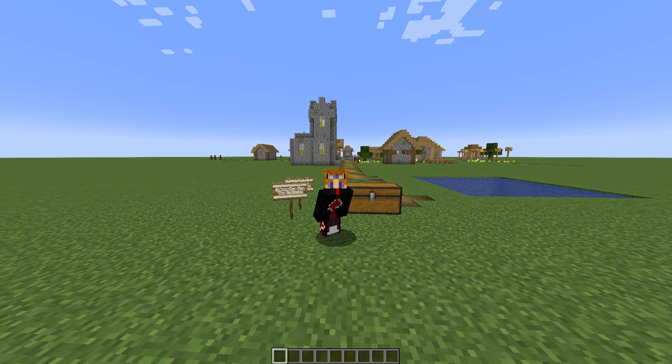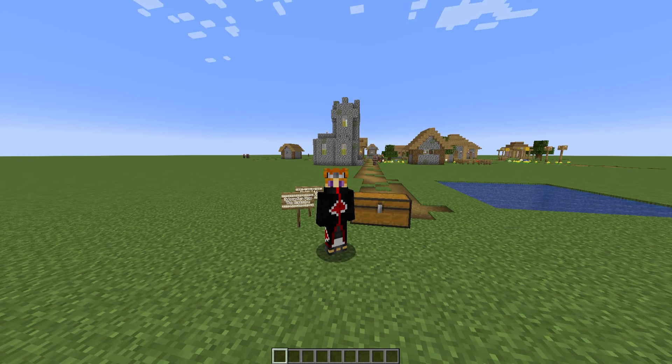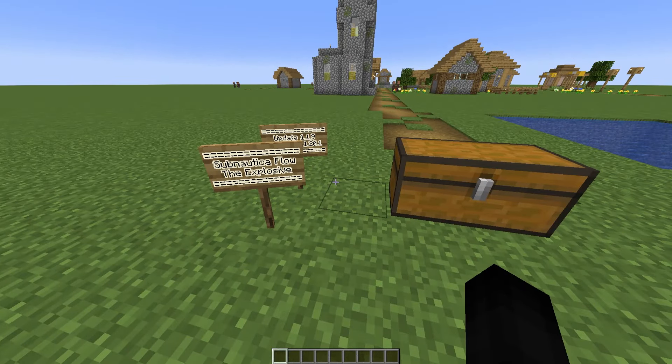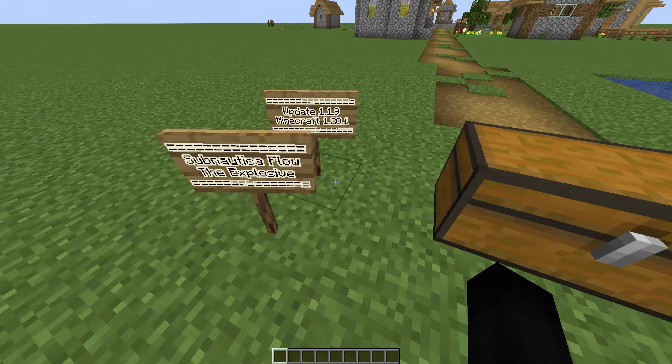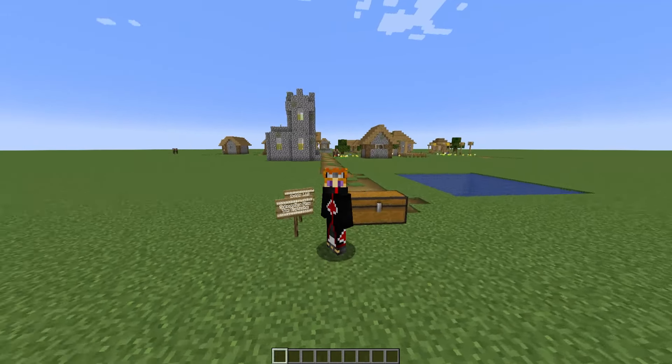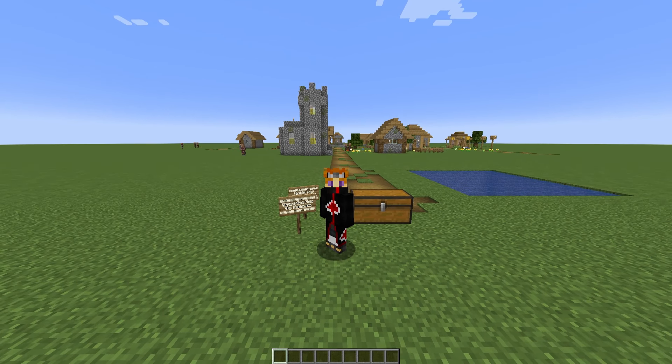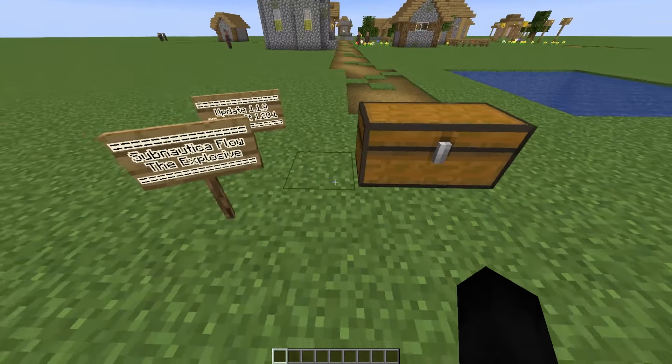Hey guys, Austin here. Welcome back to another Minecraft mod showcase. Today we're going over the Subnautica Flow mod — we got a brand new update called the Explosive Update in version 1.20.1. If you've been enjoying the mod or this is your first time watching, consider leaving a like and subscribing. The download link for this mod will be in the description down below.